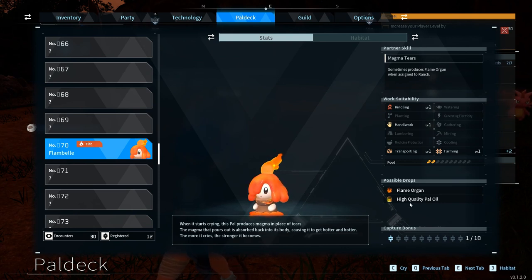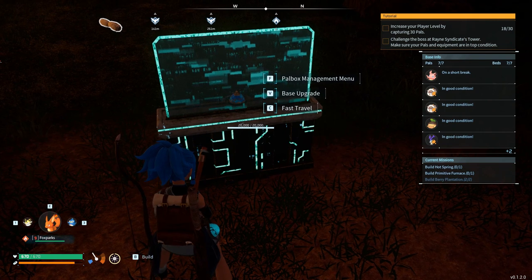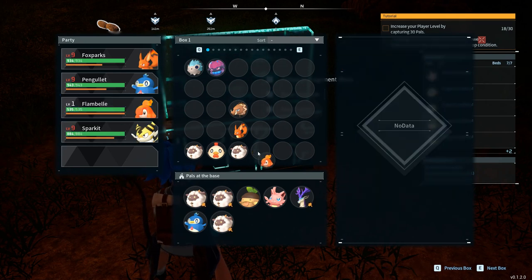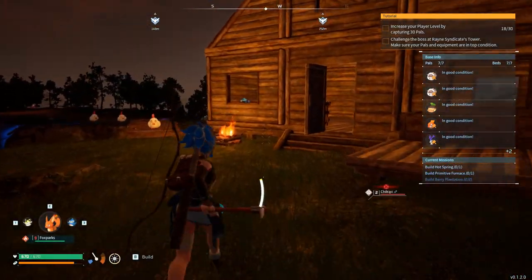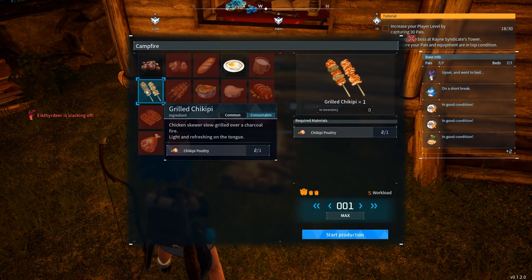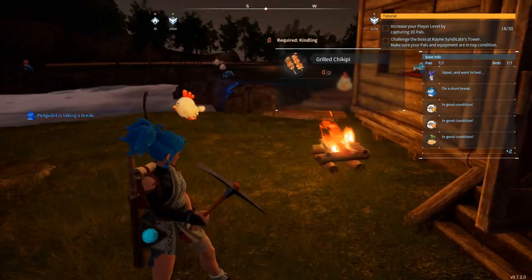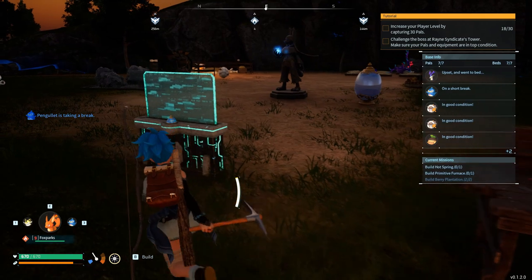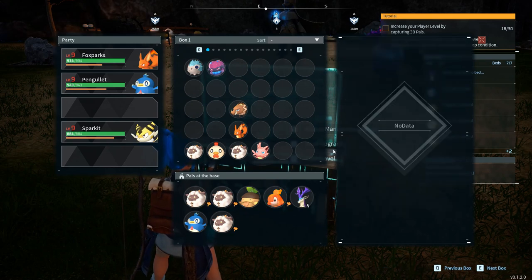She can drop high quality pal oil and flame organ. We do need some kind of farm, but I think we can set up this Flambele as our new worker. We can probably cook some gratin — check recipes, grill a cheeky peaky, why not — maximum amount, only two, start production. She does seem like she's working on something, though not cooking.